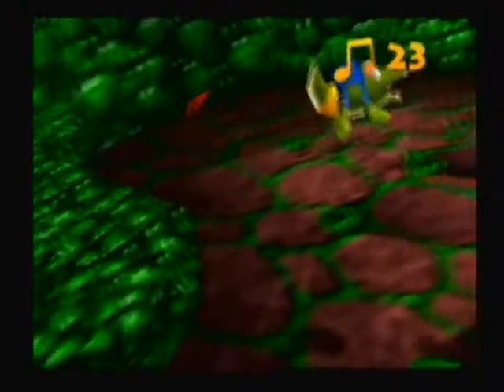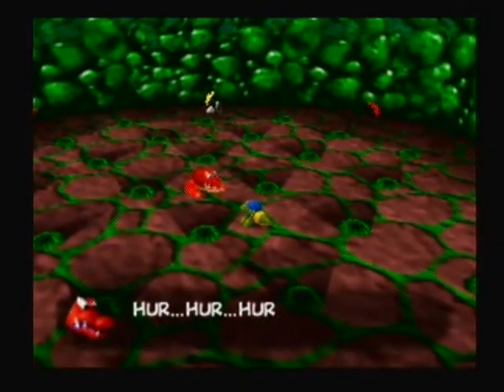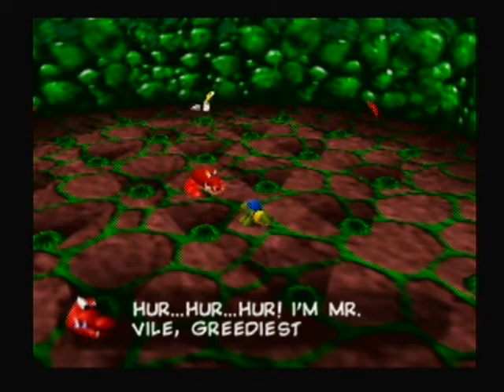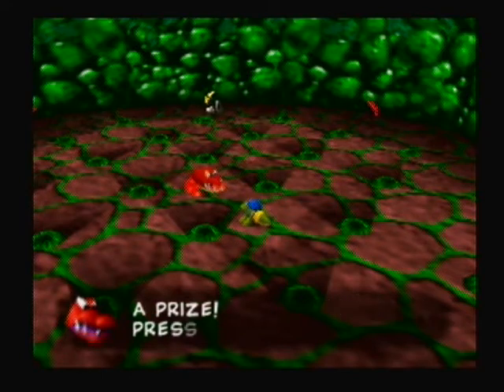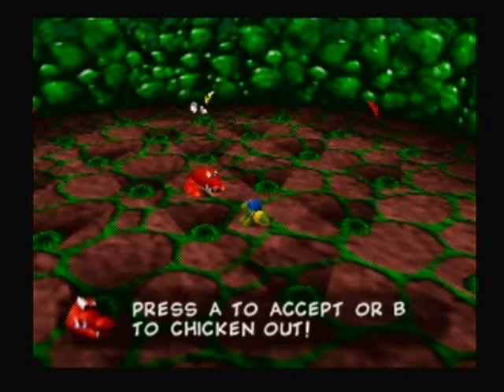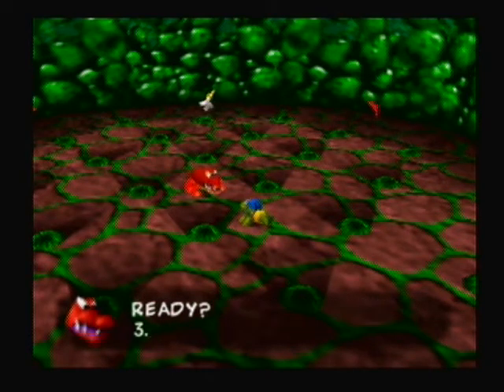This is the area I didn't show you guys last time I was in here. This red crocodile here is Mr. Vile — greedious croc. So play the game, you win a prize. Press A to accept. Of course we're going to accept. It's simple: eat more red yumblies than me.